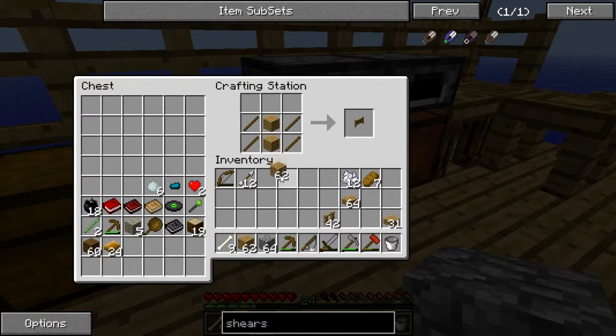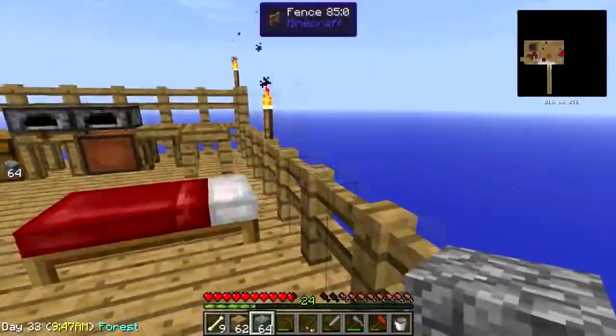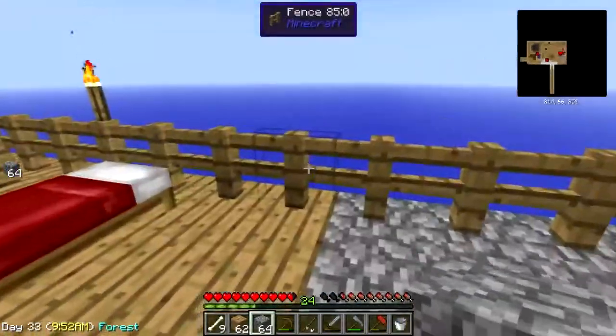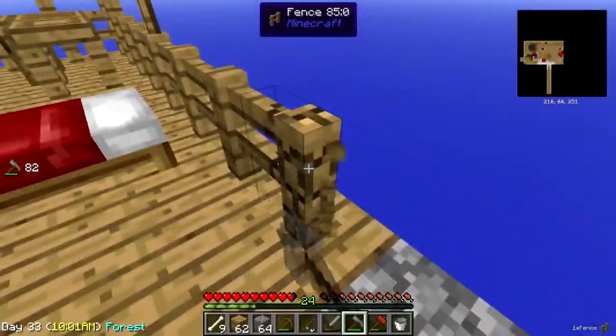Make a gate — there we go. Now that I no longer need this area for the cobble gin, we can start building it out and I can start making myself a house, because I'm tired of sleeping with my bed all soggy, tired of sleeping out in the open like this.